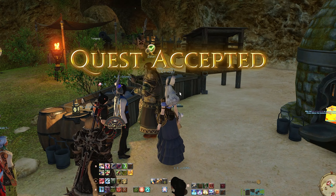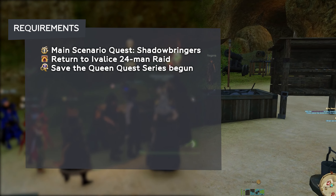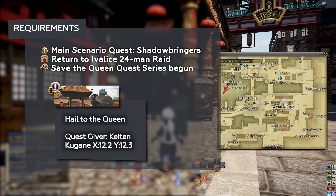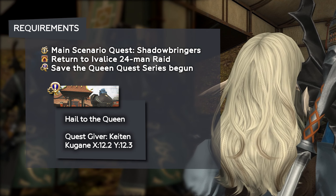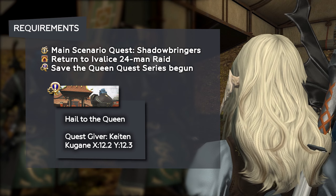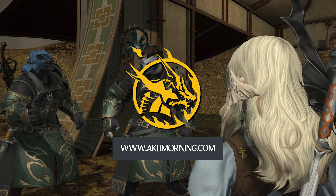You can also receive many of these items from doing your regular dailies. To start your relic weapon, you will need to unlock the Bozjan Southern Front. This is a quest called Hail to the Queen starting in Kugane. To proceed through all the relic steps, you will have to progress through the Save the Queen storyline. While there are options to complete your relic weapon outside of Bozja, you will still need to reach a resistance rank of 15 or more. For more information on how to complete the Bozjan Southern Front, please check our website.